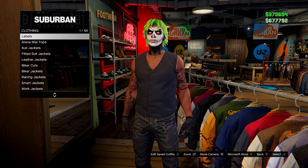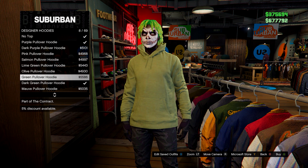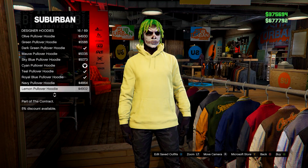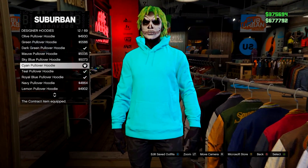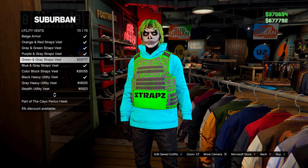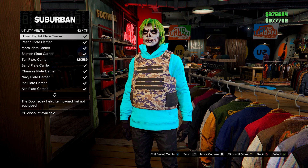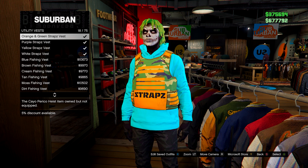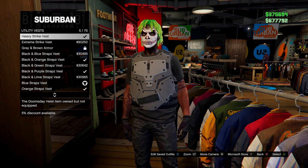Then go on to designer hoodies. You want to find the cyan pullover hoodie. So the cyan pullover hoodie — equip this, then go down to utility vests. You want to find the blue straps vest — the blue straps vest.